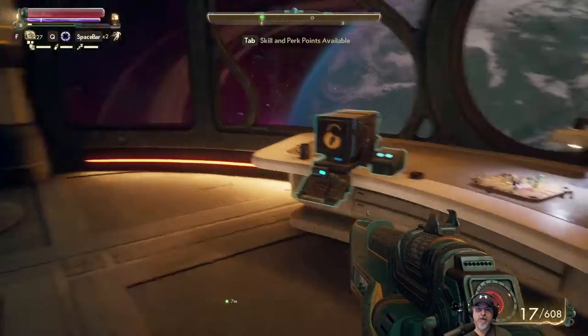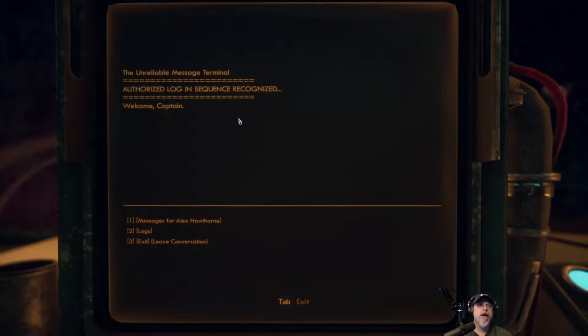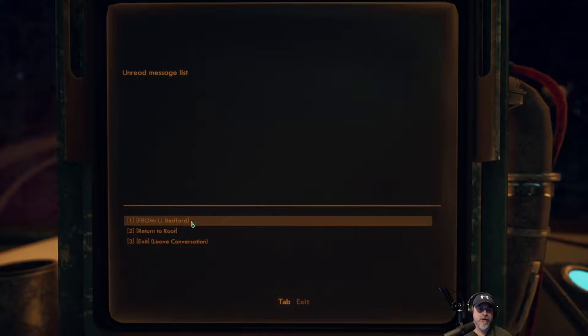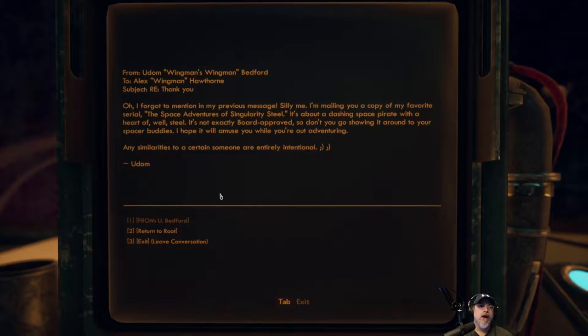We've got a terminal — let's take a look at it. Authorized login sequence recognized. Welcome, Captain. Messages for Alex Hawthorne. Hawthorne's unread messages — from Udum Bedford. I forgot to mention in my previous message — I'm mailing you a copy of my favorite serial, The Space Adventures of Singularity Steel. It's about a dashing space pirate with a heart of steel. It's not exactly board-approved, so don't go showing it around to your spacer buddies. I hope it will amuse you while you're not out adventuring. Any similarities to a certain someone are entirely intentional.